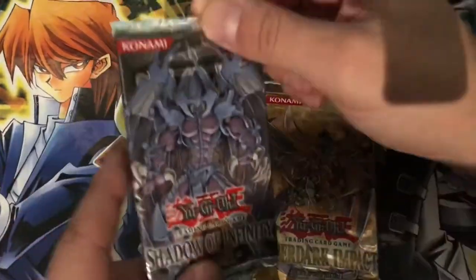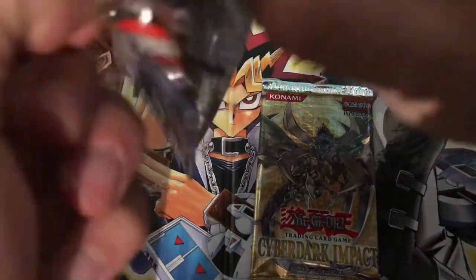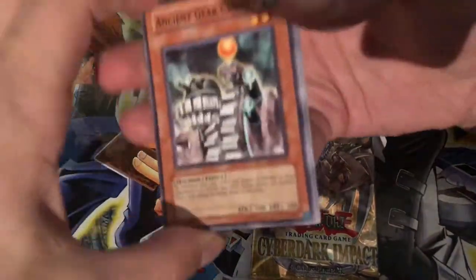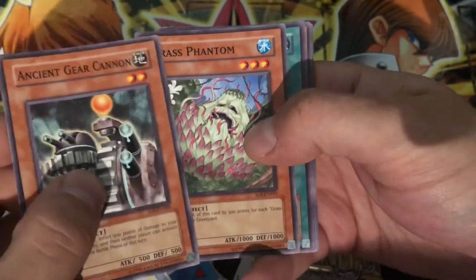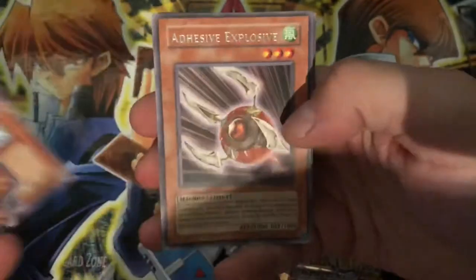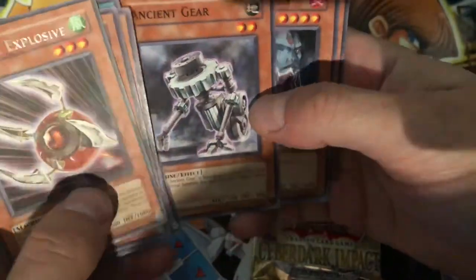Now the last two packs — the Heart of the Cards. Can we get our game on with these last couple GX packs? Let's go — Raviel, show yourself! Yuria Hammond, Ancient Gear Cannon, Grass Phantom, Hero Heart, Hero Kid, Adhesive Explosive. Unfortunately, no Divine Beast today. Ancient Gear, Ten Kibito Shien, and Gokipon.